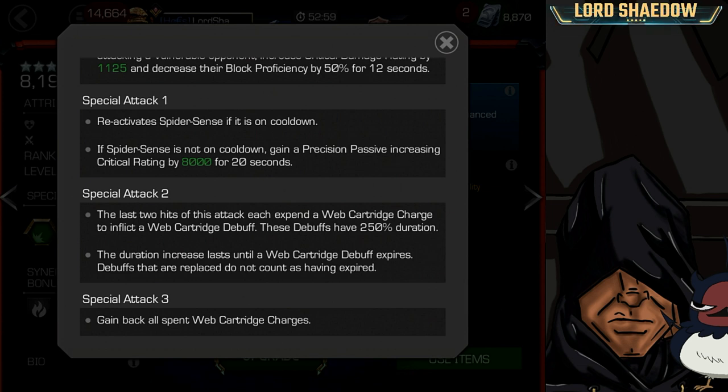Special Attack 2: the last two hits expend a web cartridge — you have five — inflicting a web cartridge debuff with 250% duration. If you expend a cartridge with the light attack you get normal duration, but with the Special 2 you get 250% longer duration. That duration increase lasts until a web cartridge debuff expires; debuffs that are not replaced do not count as having expired, so it's not a permanent 250% increase to all debuffs.